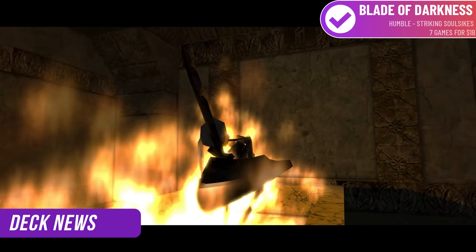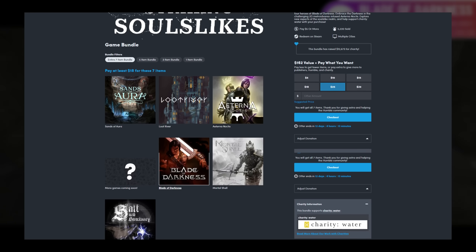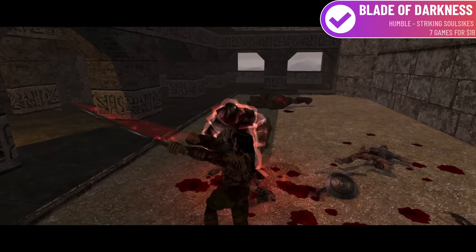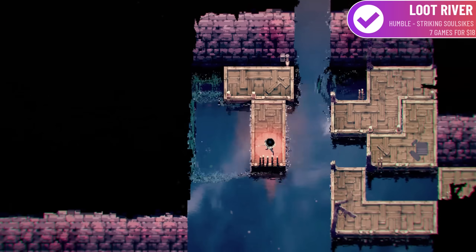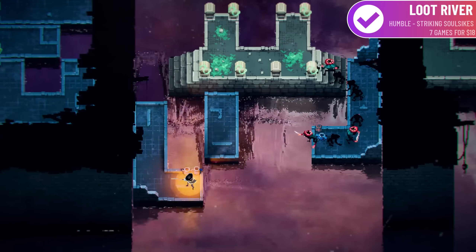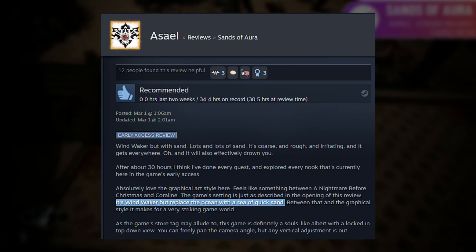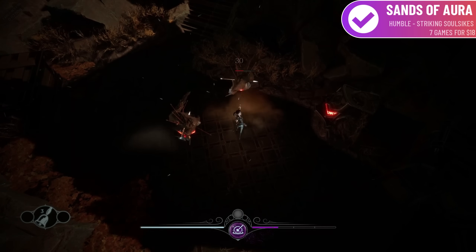Let's kick off the Deck News segment with another Humble Bundle. This is a striking Soulslike bundle, and you can get at least 6 Deck Verified Soulslike games for $18 — Humble have already said there are going to be more games coming soon. These games all have at least mostly positive reception, but there are some major standouts. Loot River and Sands of Aura in particular are a little flawed but really worth experiencing. Loot River feels like Diablo meets Soulslikes, and I got really consumed by it for a few weeks. Sands of Aura is still in early access but already has 20-30 hours of content — a Steam review compared it to a Soulslike version of Wind Waker where the vast ocean is replaced by sand.